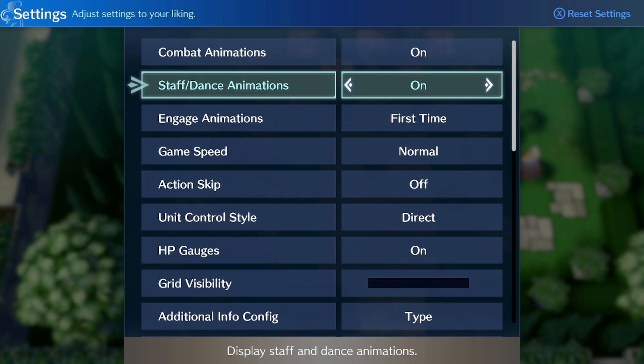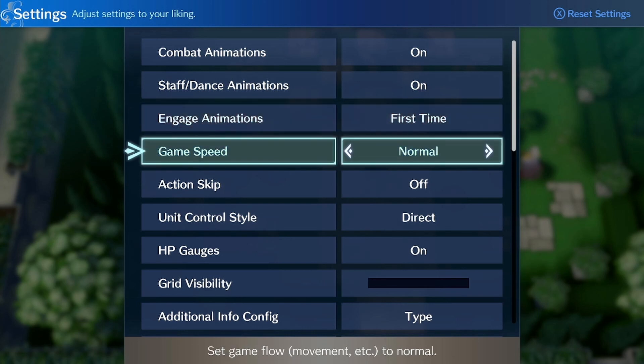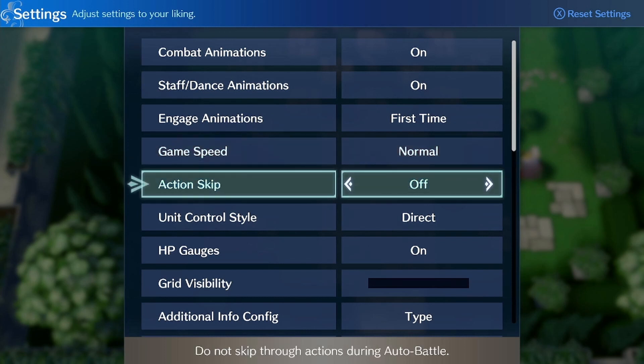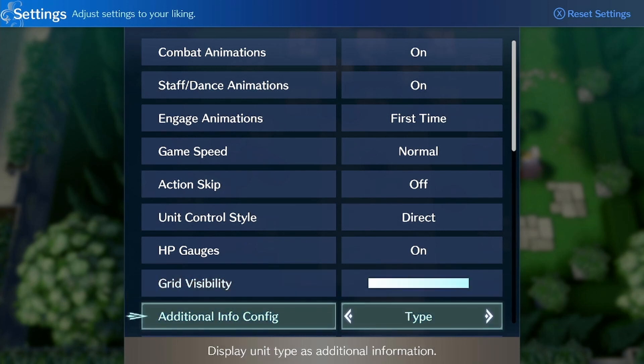I like fast forwarding them, but I do still like seeing them. The engage animations only play for the first time each turn, which is pretty cool — so they won't just show the same thing over and over if you're engaging multiple times in a battle. I'll keep game speed at normal for now because it seems like it's moving pretty fine, but I could see myself going too fast potentially. I don't need to skip through actions. The grid visibility is interesting — you can turn the grid on, I assume.